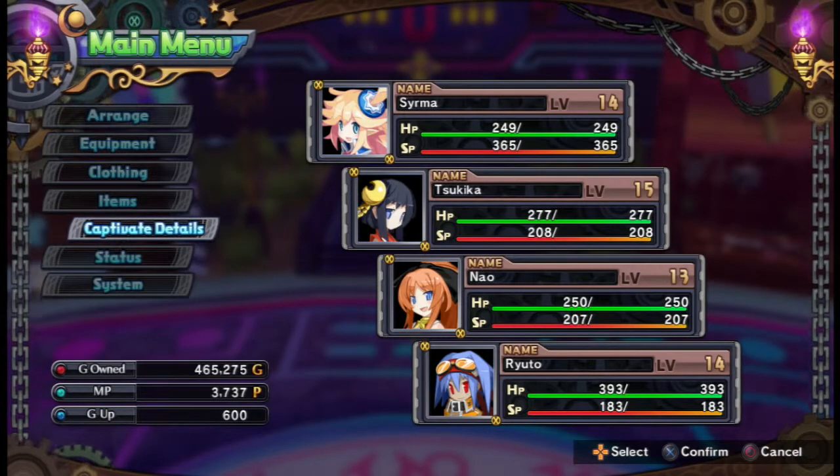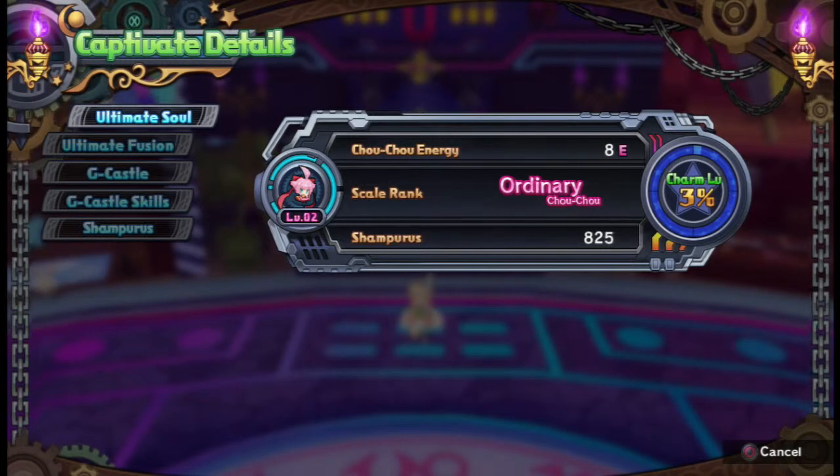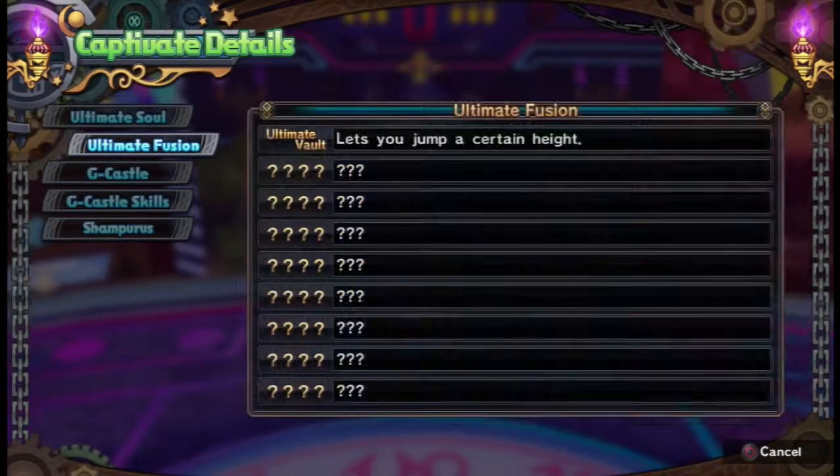Something I haven't shown yet is Captivate Details. Basically, this is where you can check your Peon Ball or Ultimate Soul Shushu. Right now she has 8 Shushu energies and she's Ordinary rank. I only have 825 shampoos, but considering we haven't really grinded - well, I did a teeny tiny bit of grinding at White World to get it to 300% - but that's all. So 825, not bad.